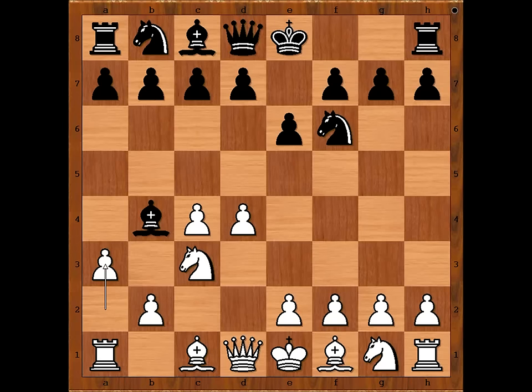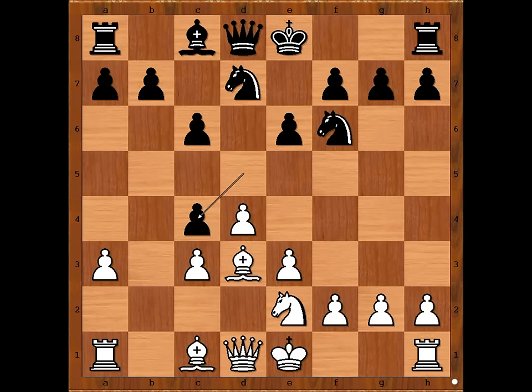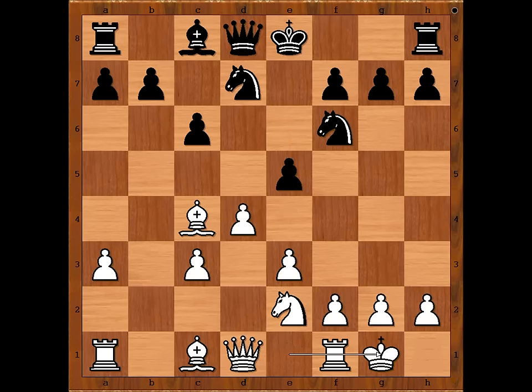A3 — the Saemisch variation. Bishop takes on c3, pawn takes bishop. D5, e3, c6, Bd3, knight from b to d7, Ne2. Pawn takes pawn on c4, bishop takes on c4, e5. And both players castled kingside.